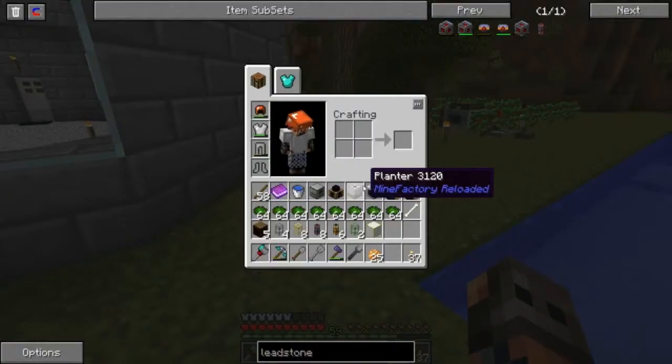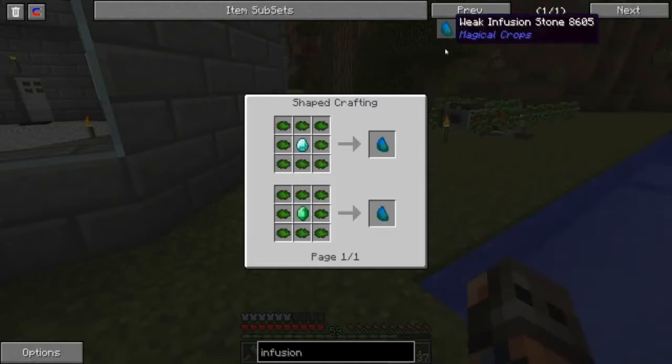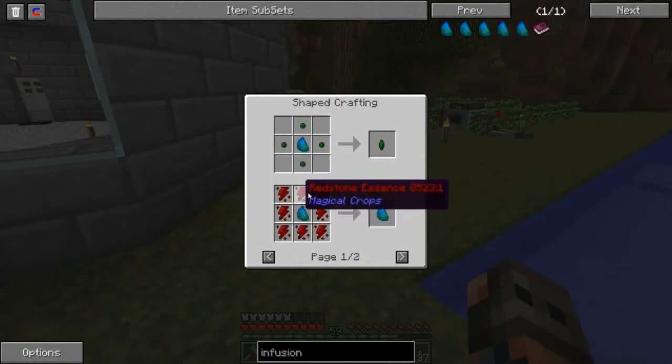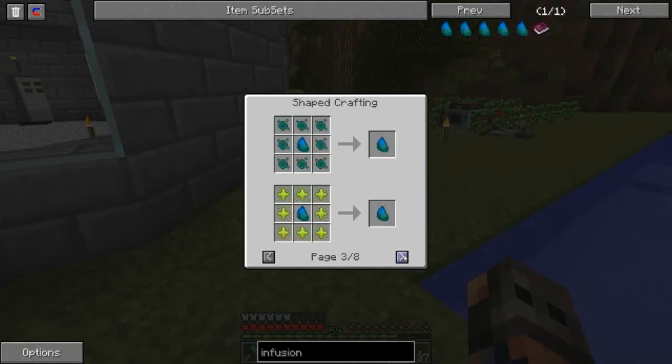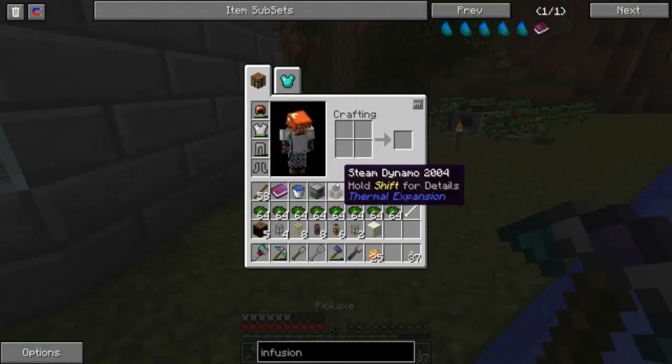I figure what we could do is make some ender plants. Magical Crops is now tiered, so you have to start out with coal and then go to redstone, glowstone, or obsidian, and then go to ender. So you have to make your weak infusion stone first, then once you get some coal essence you make your regular infusion stone, and once you get the redstone, obsidian, or glowstone you can make the strong infused stone, at which point you can make the ender seeds - or maybe it's one tier below that. Either way, we have to start off with coal and redstone before we can do anything.